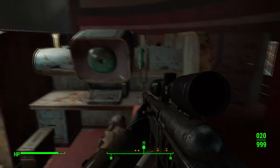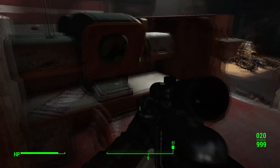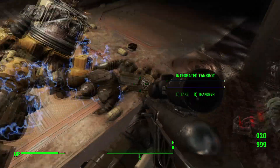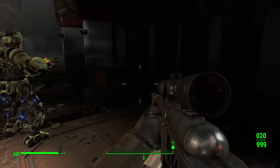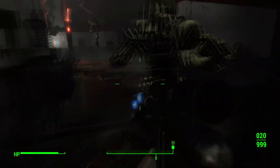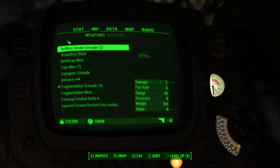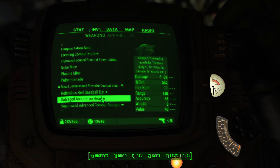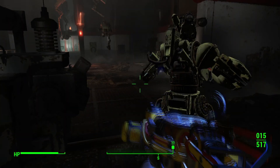Ammo, there we go — ammo, and some more ammo, and more bits and pieces. I'll tell you what, we never tried out... thinking about it, if I've still got it — we didn't try out the Assault with Assaultron head. Didn't we have a Tesla rifle? Let's try this thing out.